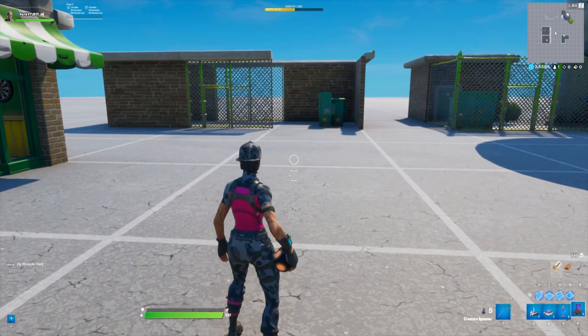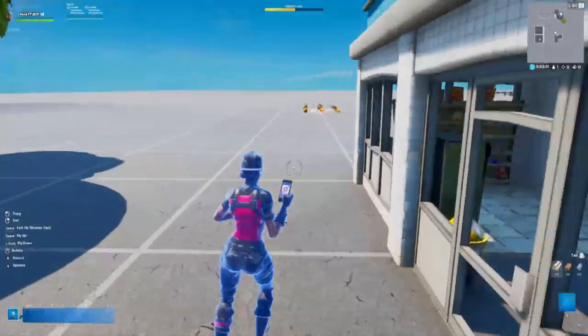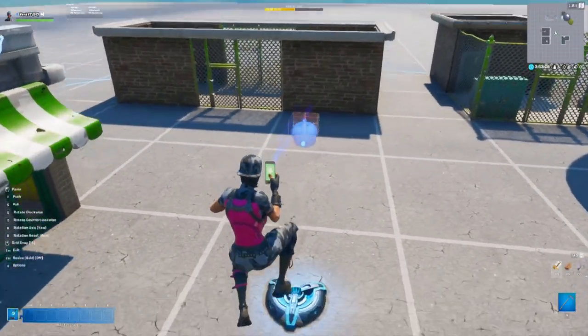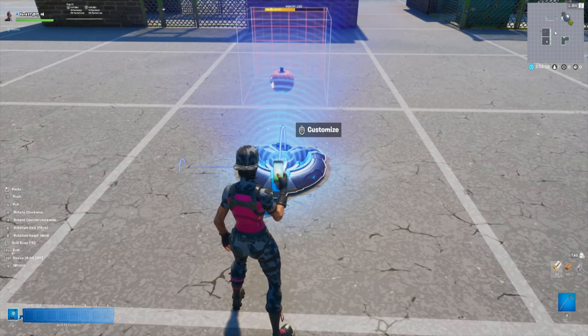Throw the class selector down and open up the settings. Change the volume size to 50 meters. Turn visibility in game off and click accept. Now we're going to need a small prop — any prop will do but for this video I used a jack-o-lantern from the spooky props gallery. Place the prop down so it's centered at the top of the beam of light coming out of the class selector.